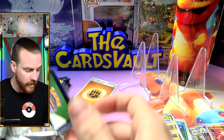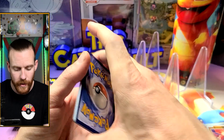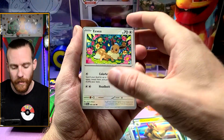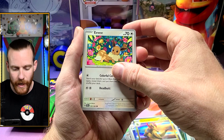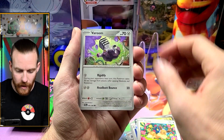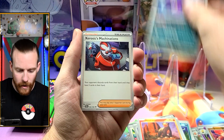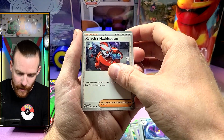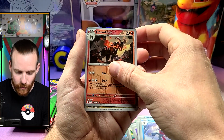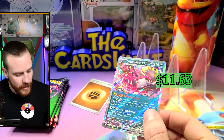The cards that are holding their value — or going up in value surprisingly enough — are the gold cards. With Earthen Vessel and Iono being playable and all, it's gonna stay high. I think the last time I looked it was like 60 bucks. We got an Eevee, Zubat, Houndour, Crobat, Janine's Secret Art, Machinations — I can't stand that card — Weevilant, Houndoom reverse, Carmine reverse.